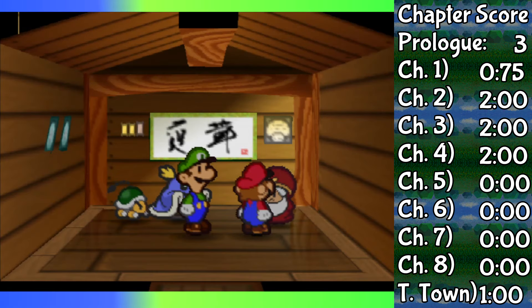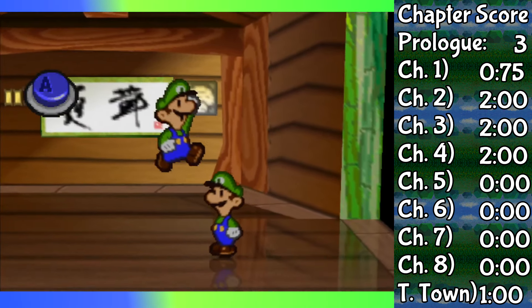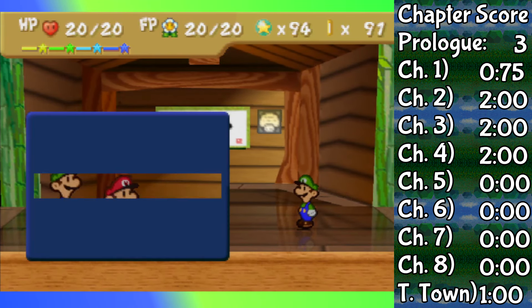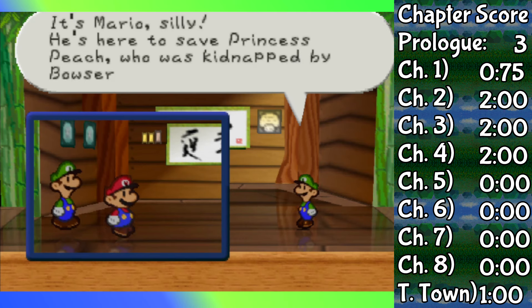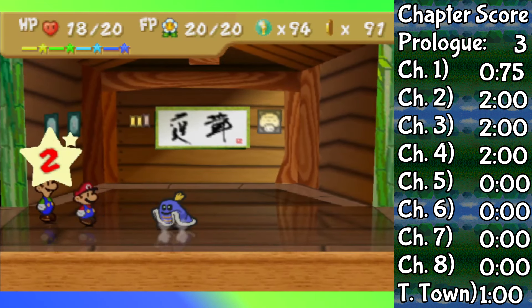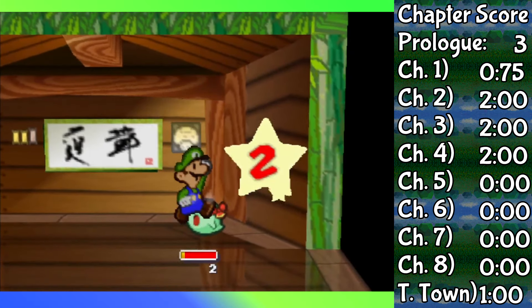The way to Chapter 5 is open, but I want to try the dojo first. Lee was, and to an extent still is, a genuine threat. But instead of hitting me with a super jump punch like before, he just tattled on Mario for a turn. Ignoring that, my guarding was clearly much better. So that's one more for the record books.